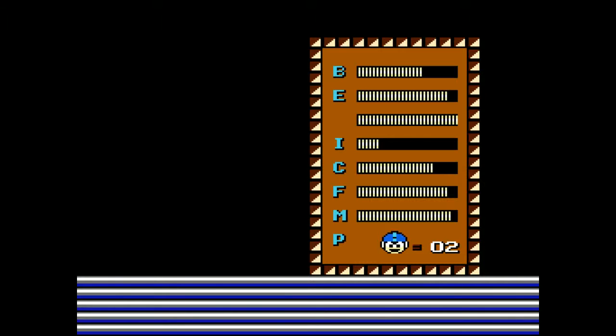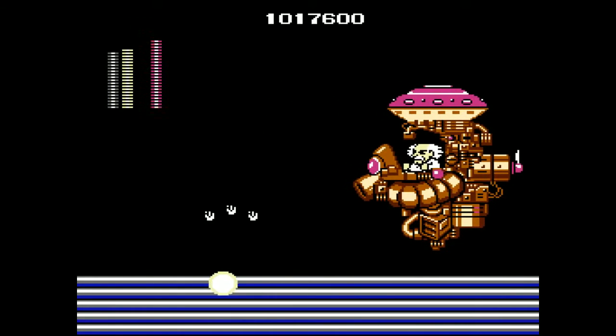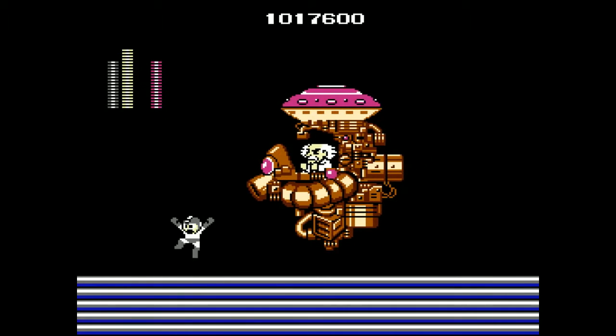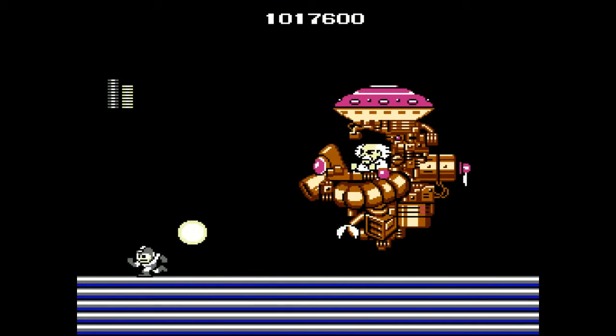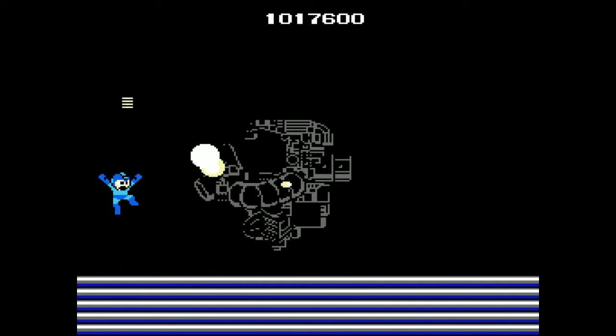You wouldn't think Dr. Wily would have a sense of humor, but he does. He's a real clown — a real fun guy at parties. Okay, that was bad. That was even worse. But I think we've got him. The final shot — I'll use the regular Mega Buster to take him out. And once we beat him, he falls out of his ship and begs for mercy, with his really sad eyes.